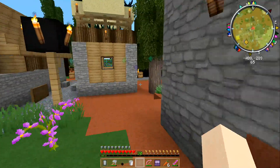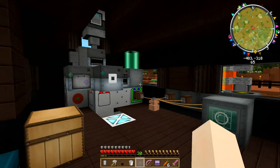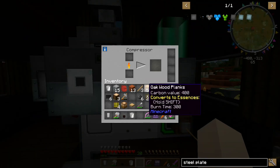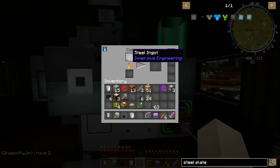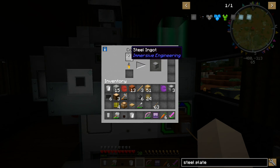It might just be that the compressor will make steel plates. Let me see here. Looks like it does — I hope it's making plates. No, it's making steel blocks, and it used up all my steel. Oh no!